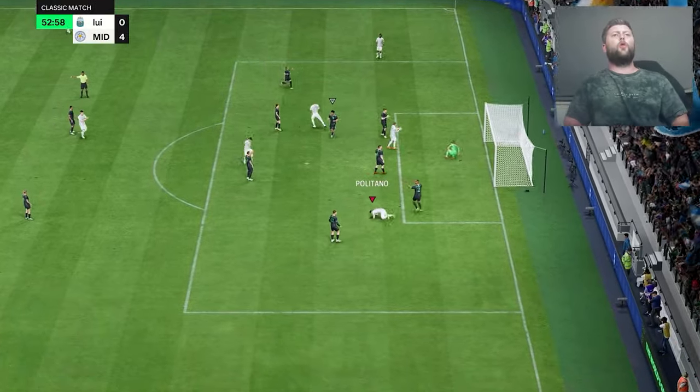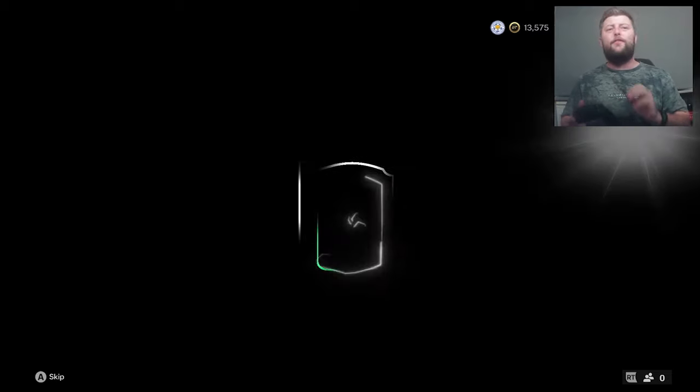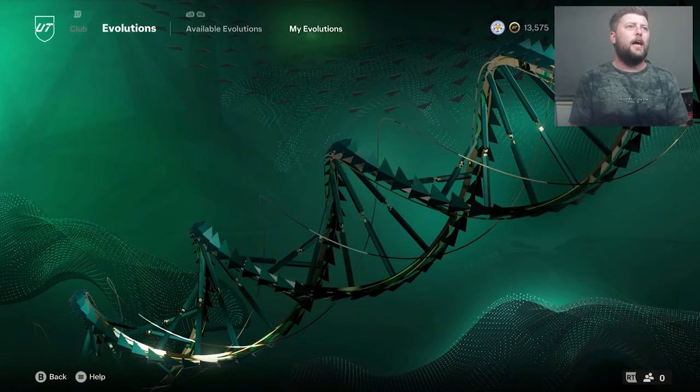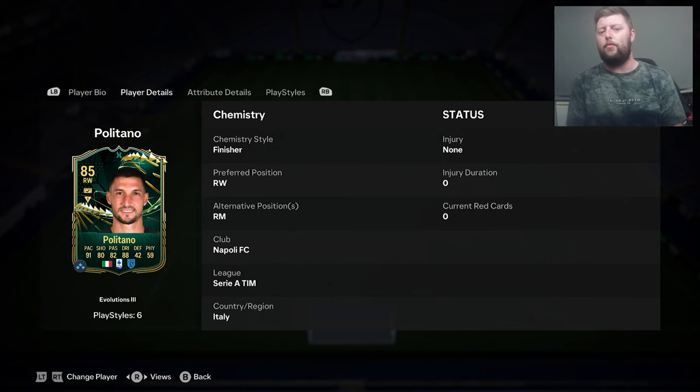What is going on guys, today we are looking at 85 Politano. The beautiful pacey winger has been fully upgraded into his evolution and is most definitely one of the better evolutions for the pacey winger — four star four star, high/low work rates, five-seven with his left foot, explosive acceleration type.